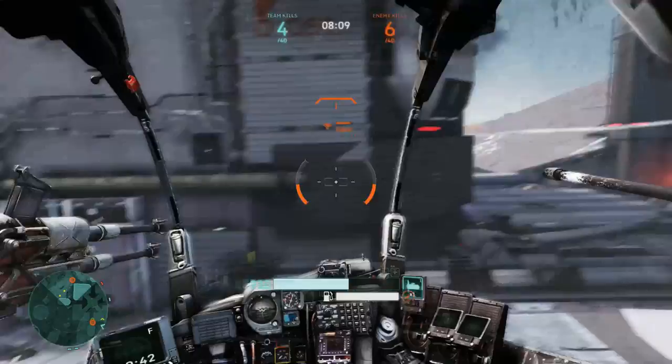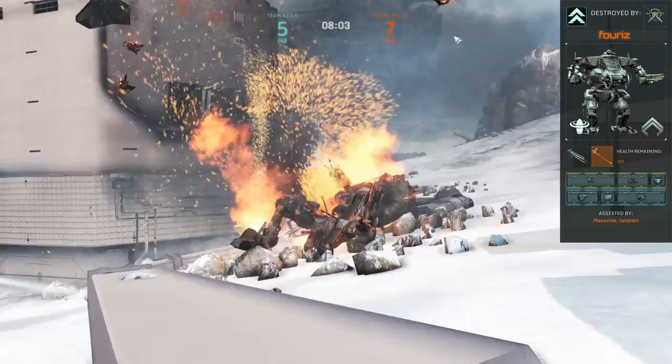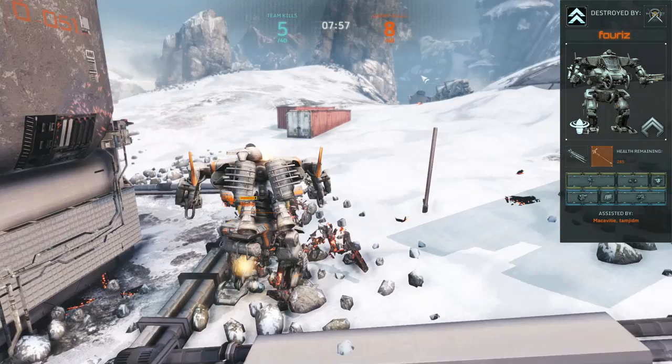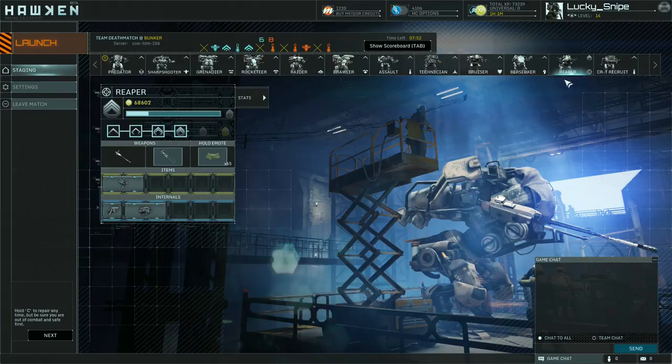But if you get the Nemesis pack, you get around eight mechs to start with, and you can pick and choose the flavor you like. Which is what I got here, just to show you guys. I like the Reaper — he fits my playstyle quite well. He's light on his feet, zips around, and I have a lot of fun with him.